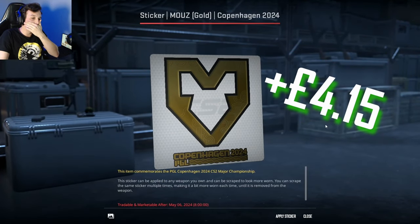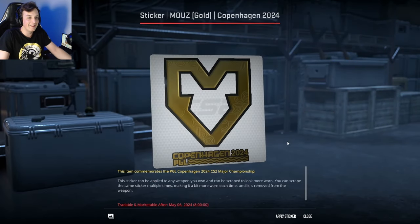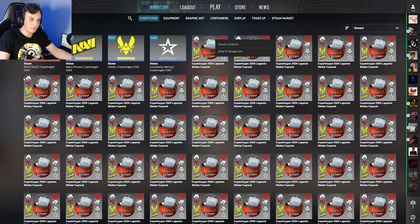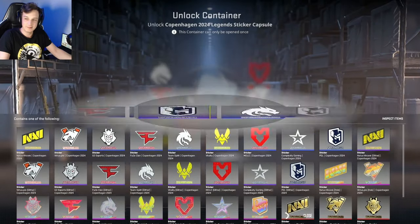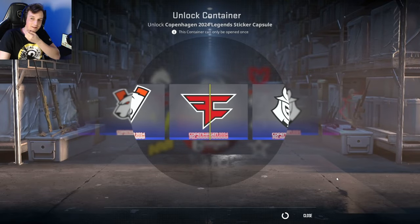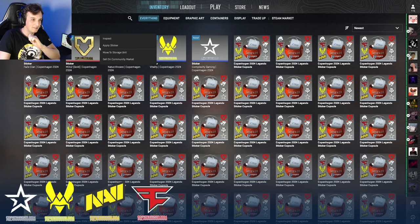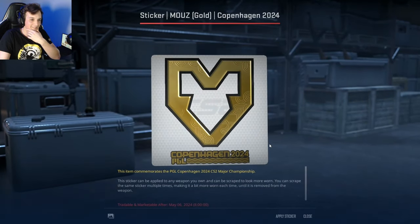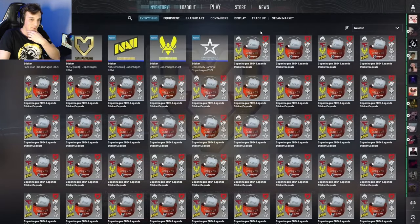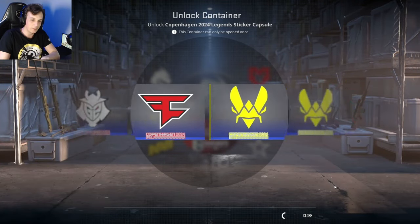That's hella good — fourth sticker in! A Mouse gold! I actually want the paper but hell yeah, I'm not going to complain. We literally got the best red sticker, a gold sticker that we could get — holy moly! That is so cool. All right, can't get too distracted, I'm on a goal here. I'm not opening reds, I'm opening all the stickers.